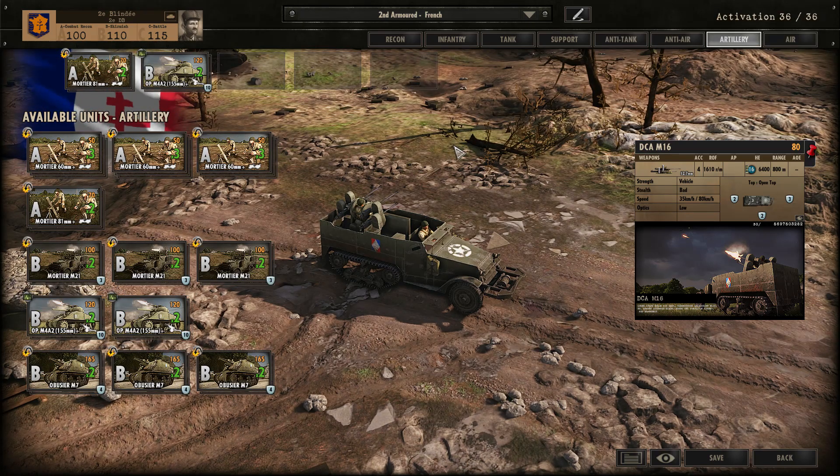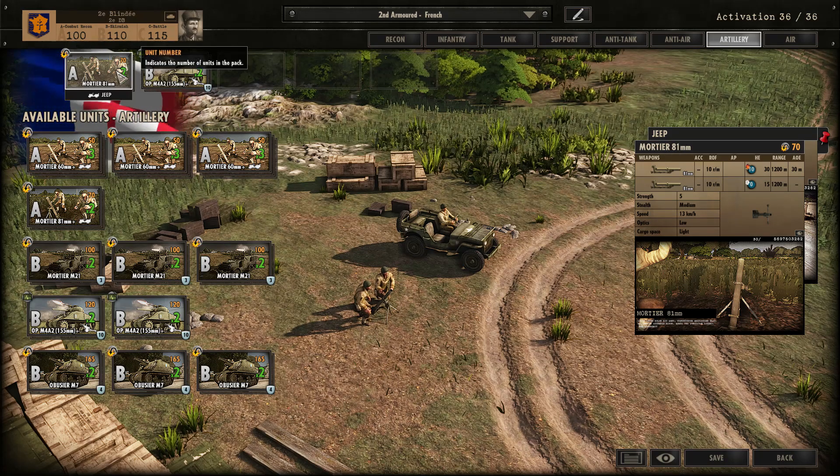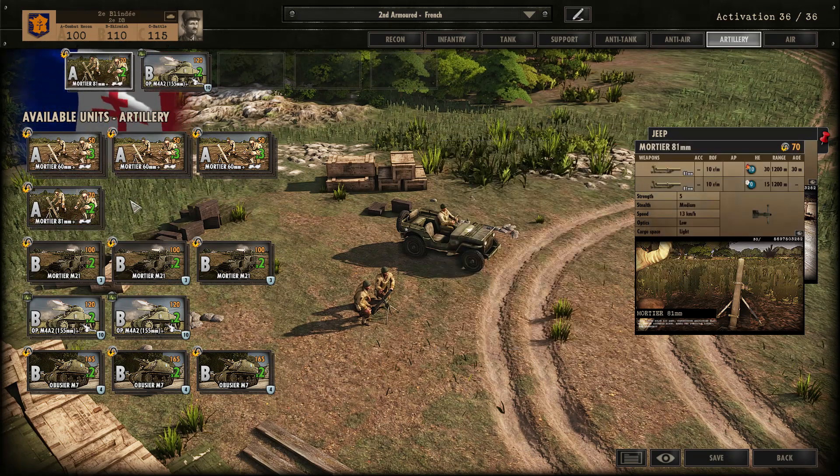Let's move on to artillery — the arty tab of this deck, which is pretty much nothing. You definitely want mortars in Phase A. They help you smoke, blow up enemy infantry, and pin down enemy units. The 60mm mortars are not great because they only have 900m range. The extra range on the 81mm mortars means I take a card of those instead.